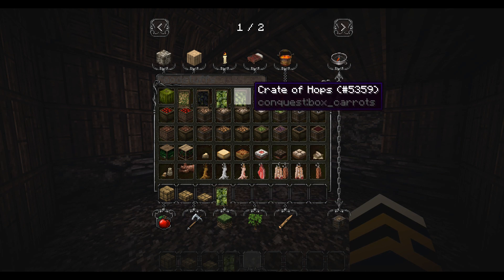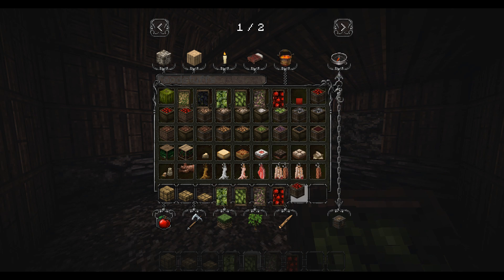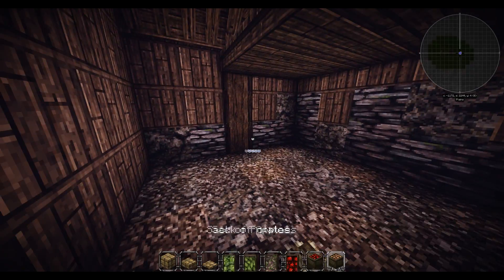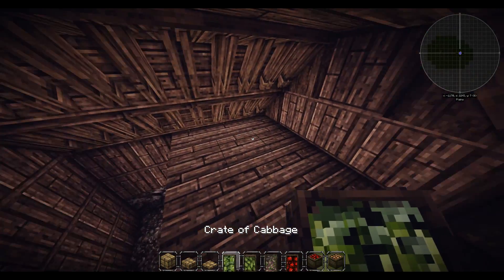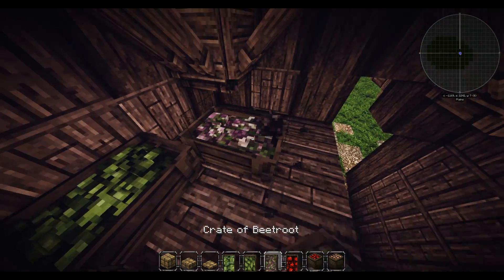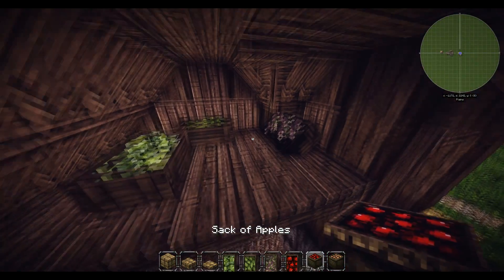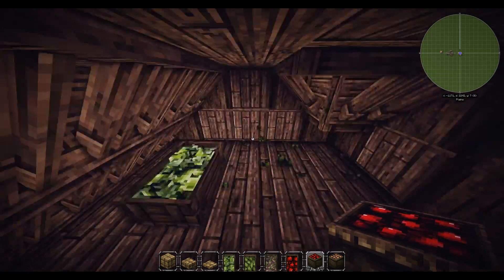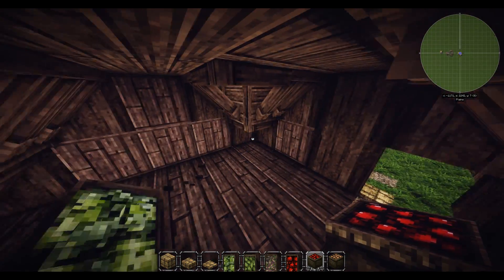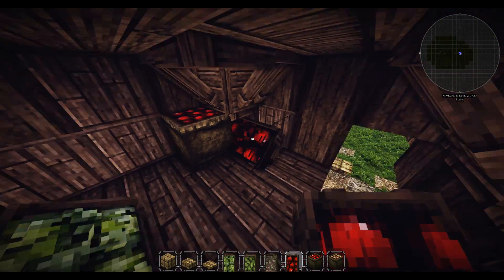For the crates this time go for more food stuff - cabbages, hops, apples, things like that. Maybe even in the sacks rather than anything else - sack of potatoes for example. Have a couple of those just randomly around - maybe that looks a bit strange because there's too much of it, but we'll go with it.